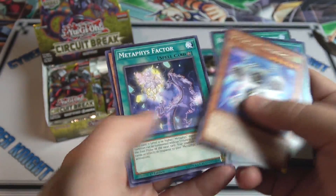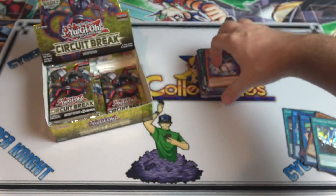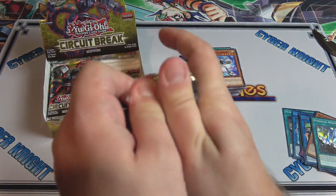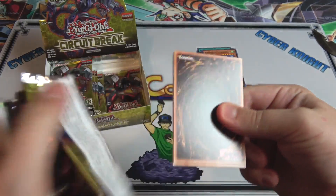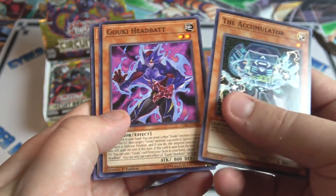We have the new Trickstar — Trickstar Black Cat-Bat. Yeah, that's a weird name; I had to say it over in my head a few times. Yeah, that is an ultra rare too — that's pretty cool. And Dragonoid Generator.